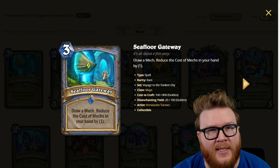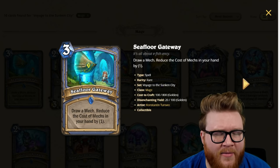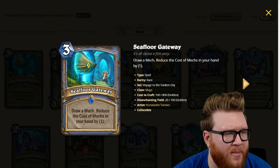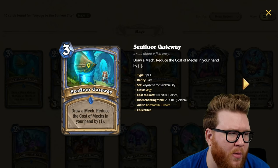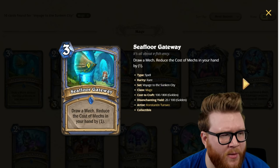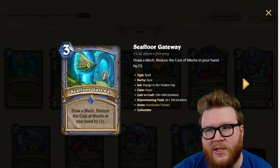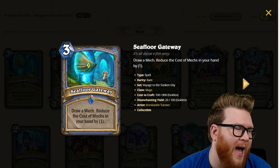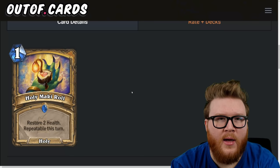I'm still not totally convinced this will get there — Gaia needs to be reduced a couple mana to feel really good, and a lot of these discounts are happening in the mid-game. Are random mechs going to be efficient enough to swing in the mid-game even when cost-reduced? I worry that they won't have enough recovery potential, so I'm actually going to limit this to three stars.